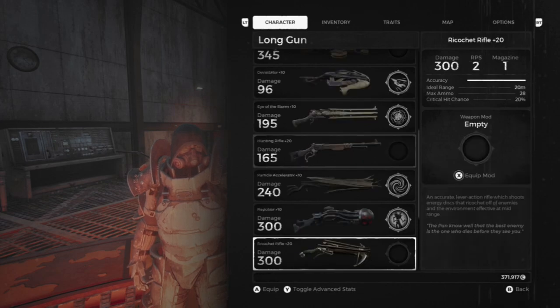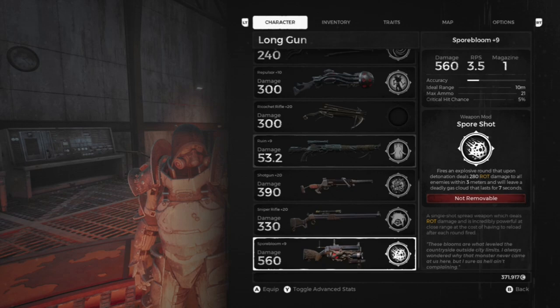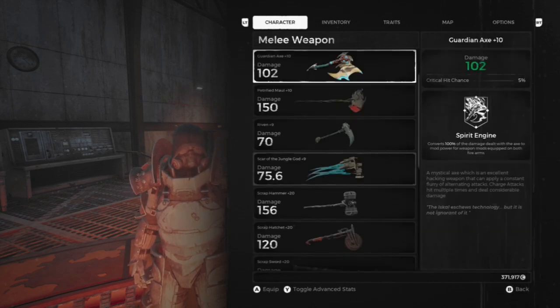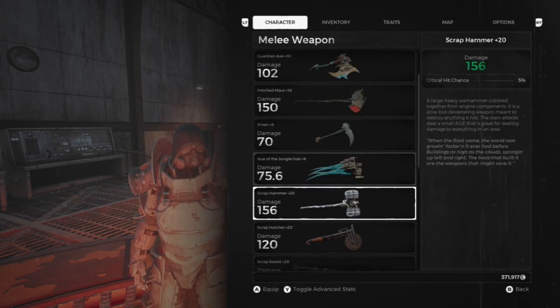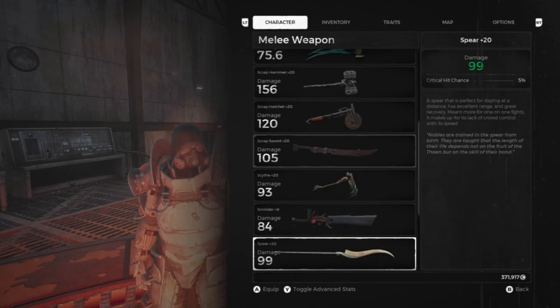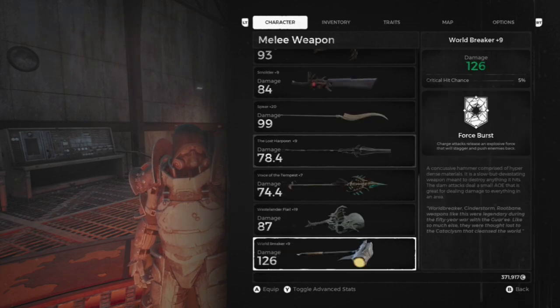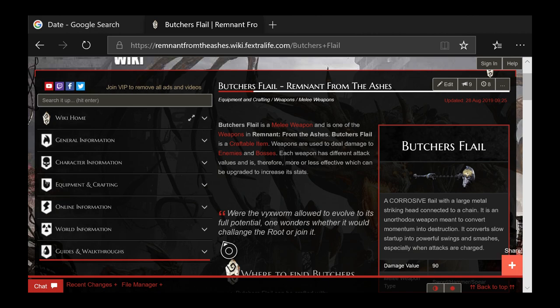My standard guns are the shotgun, beehive gun, and the standard hammer. Now getting to that melee weapon that isn't available yet — it's been said it's available but not in the game yet. That's the Butcher's Flail, which you get from the Unclean One.